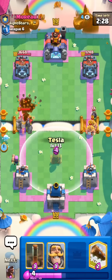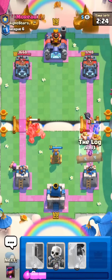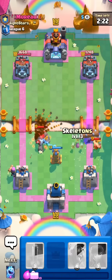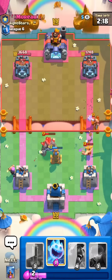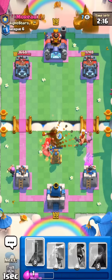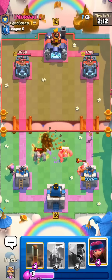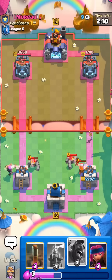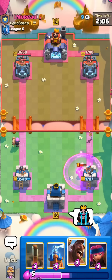Oh, he's going to E-Barbs. I'll go for the Tesla here and then the Knight for his Bomber. I'll go for the Log as well and these Skeletons. I have like nothing for the Lumberjack. I'm going to pull it towards the middle with the Ice Spirit. Oh no, I'm so dead. That's going to be so much damage. I can't Firecracker otherwise I would just die to his next Golem push. Really bad start.